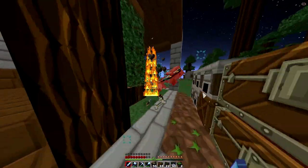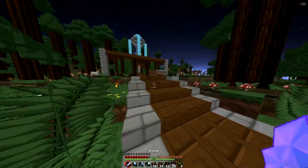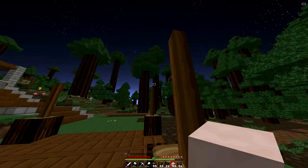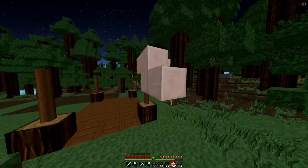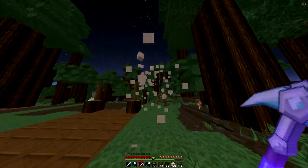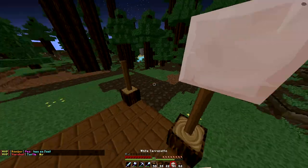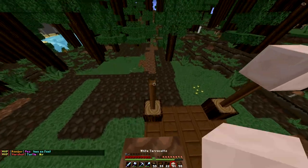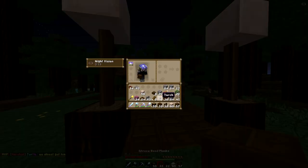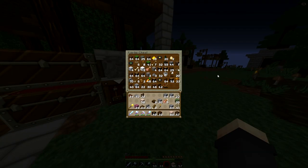I wish there was a way to just turn off mob spawning in claims, because I don't have time to put down all those torches. I'm too busy cleaning out my inventory every three seconds because I need so much stuff. I need like ten inventories on me at all times.